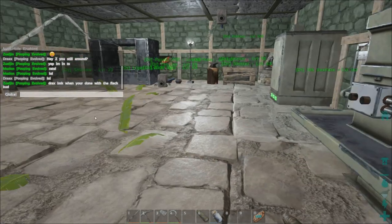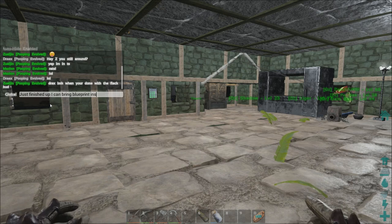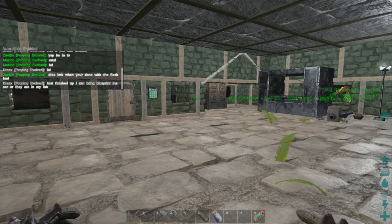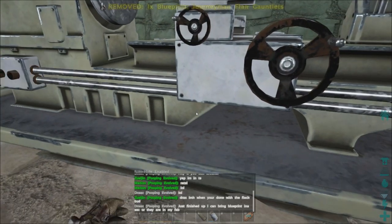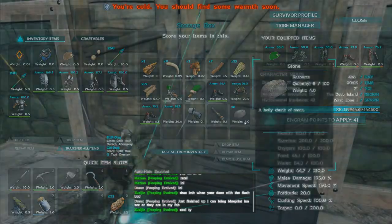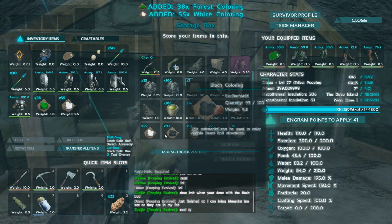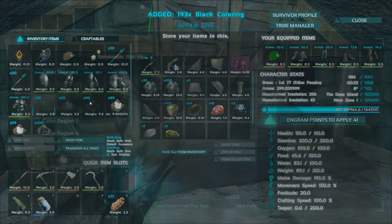What did Z say? Let me know when you're done with the flak, bud. Just finished up. I can bring blueprints in a sec, or they are in my fab. All right, so we're going to — actually, I'm going to put those back just in case he comes back over. And now I need to dye my stuff, so we're going to grab some green here. And then we're going to get some white and some black. All right, so let's put some green on.